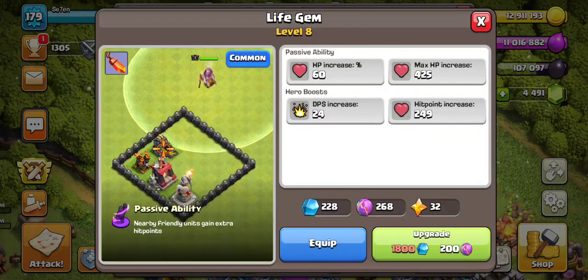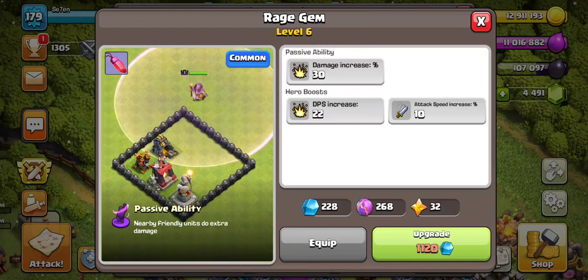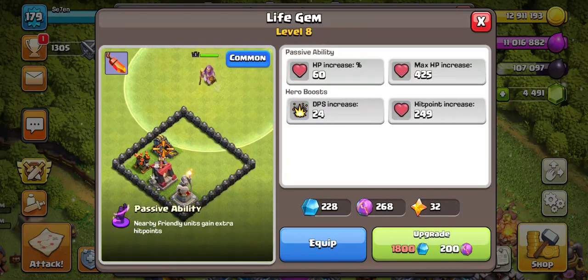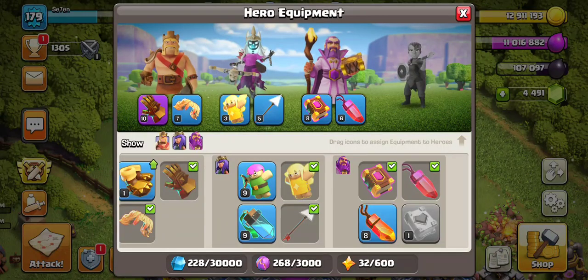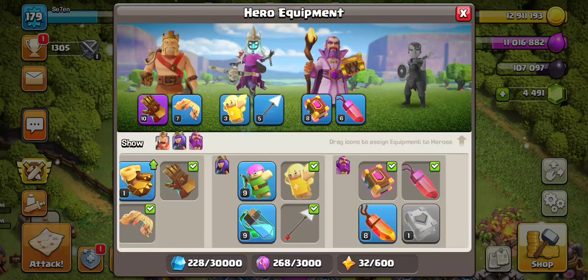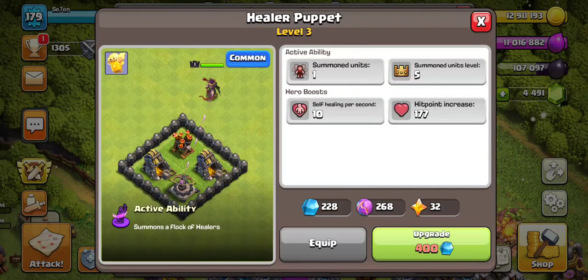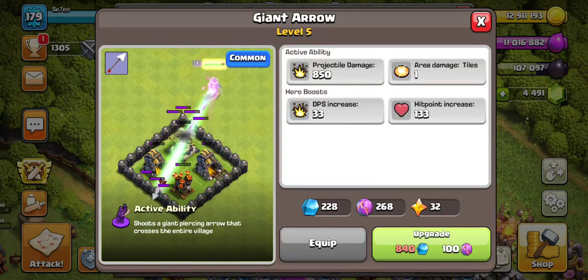I am working on these equipments — the ones I chose, and I think are the best ones. I was never a big fan of the life gem; I don't like it that much. I think the raid gem is pretty cool, but I think I should use the life gem until I get the raid gem to level 6 or something. These are the ones I want: this one because it's overpowered, this one because it's overpowered, this one because I like it, and this one because I want to snipe defenses with it — but it's too weak, so I need to level it up. We'll get there at some point.